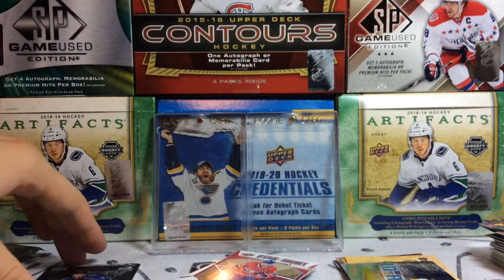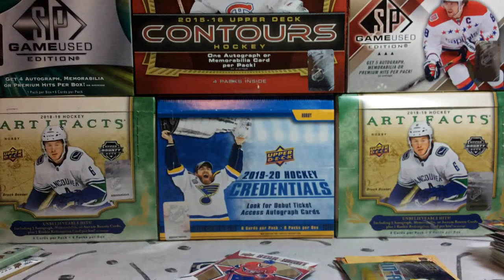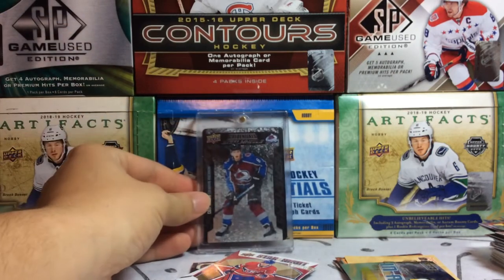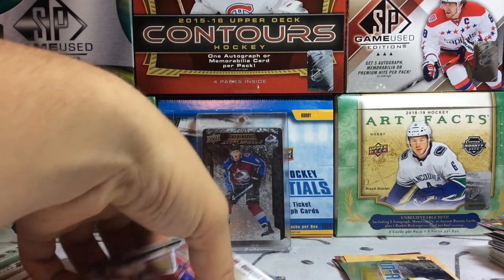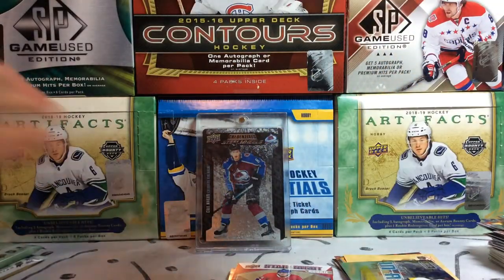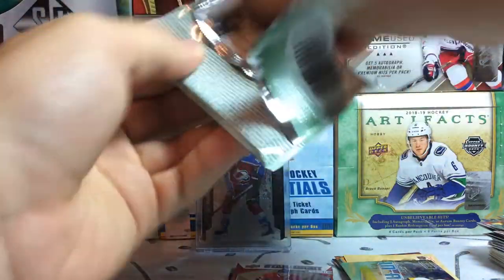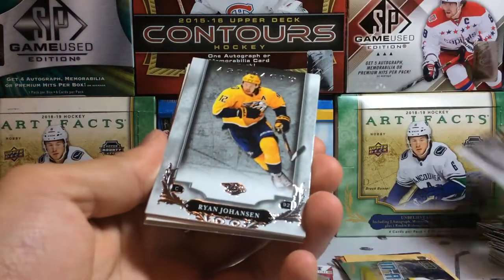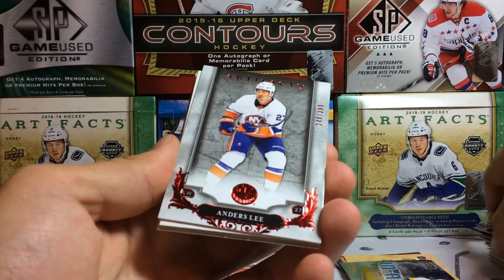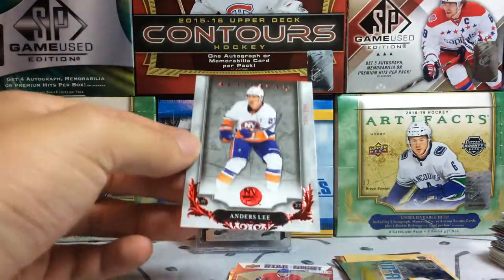That's pretty exciting. Credentials has been good to us here — we've gotten a Cale Makar Steel Wheels. Him or Hughes are the ones I've wanted, and obviously he is a great one to pull. Moving on to Artifacts 18-19 — can we keep this going? No hit here. We've got a Brad Marchand base card, Ryan Johansen, and an Anders Lee numbered card out of 299 — our first numbered card of the Captain of the Islanders.